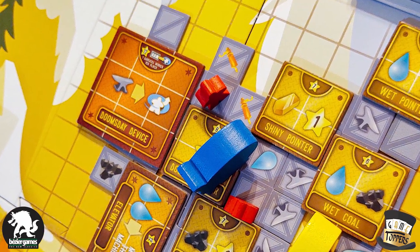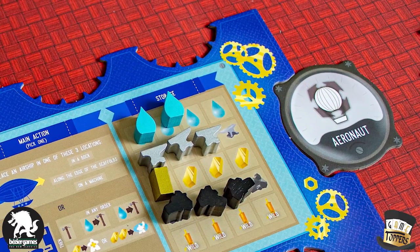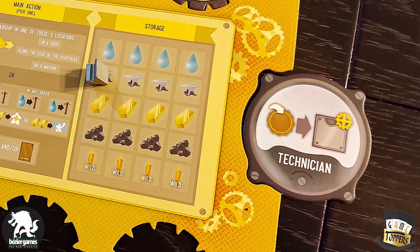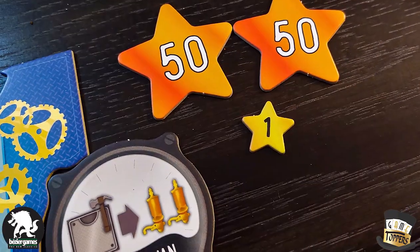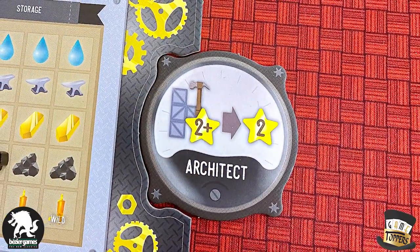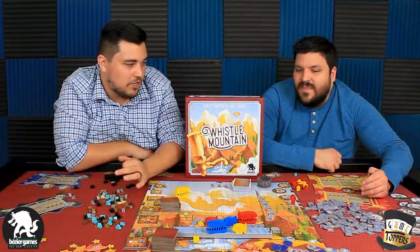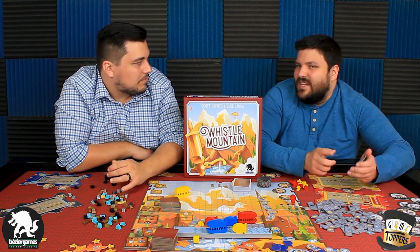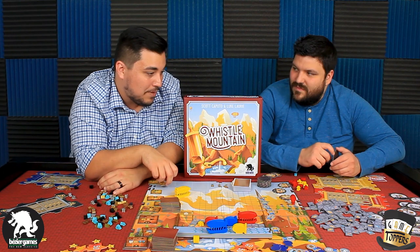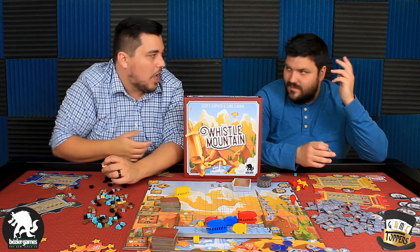The unique player abilities felt a little unbalanced. You do draft them, so you pick the one you get. But there are definitely some that are way easier to run and be really effective with — like the one I had where every time I built a scaffold touching something that scored two or more points, I got an additional two points. You can build three scaffolding in one refresh turn, so getting two extra points for a two-point scaffold is not difficult at all. Being able to build a two-point scaffold, get two more points, put a building on it, then promote a guy — things like that really snowballed and comboed. Other player abilities wouldn't lend to that as easily.